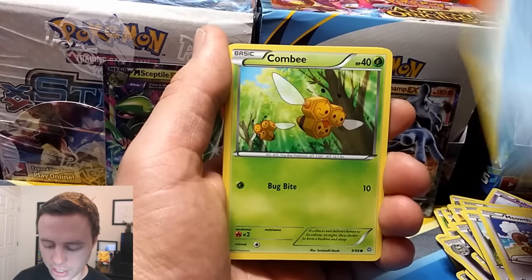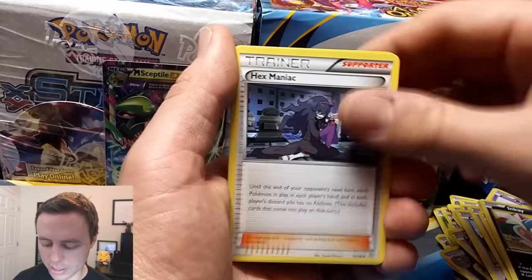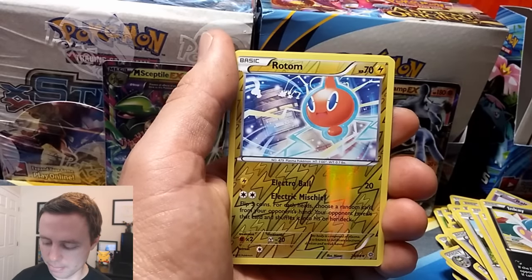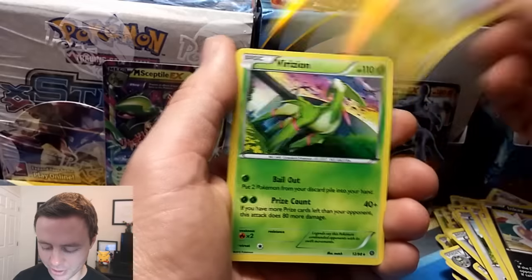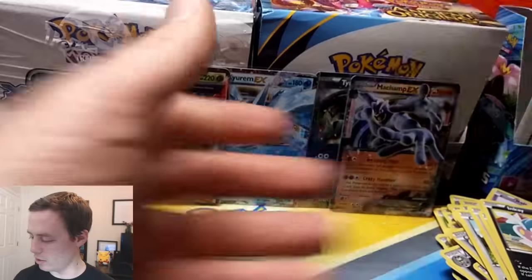Eevee, Meowth, Relicanth, Combi, Inkay, Whismur, a Hex Maniac, Bellossom, Rotom Reverse Holo, and a Virizon Holo Rare. Sweet.